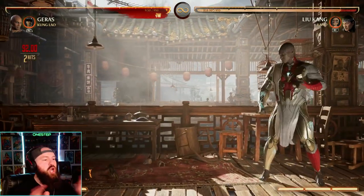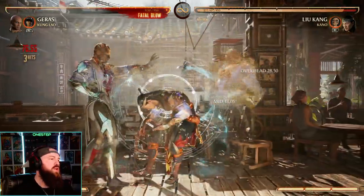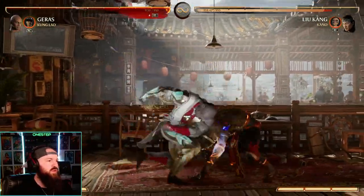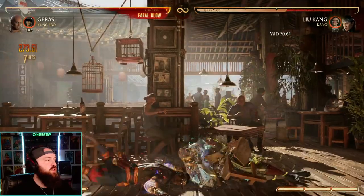This is a time stop move — you don't need to meter burn it, it's just a move. You can do that in a combo if you want — you do 140, that's great. You can do it in a longer combo, or just do it by itself. That's great on its own.